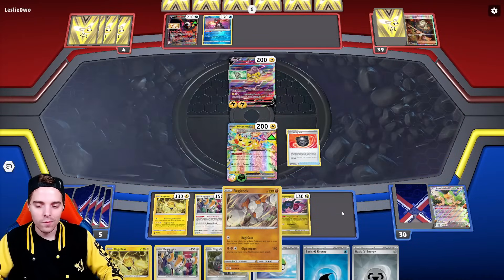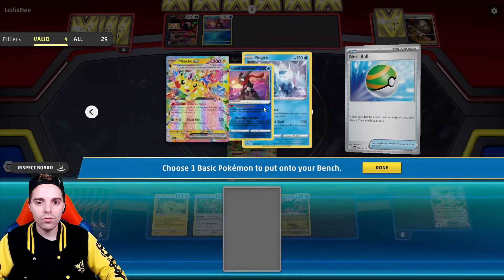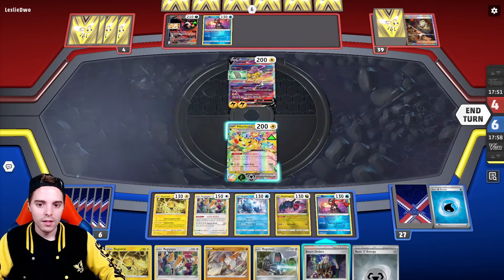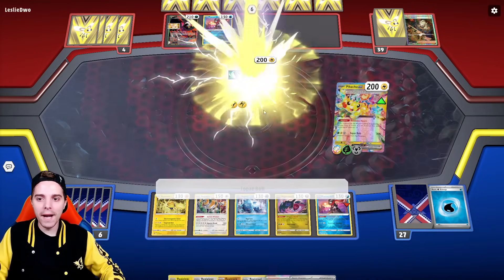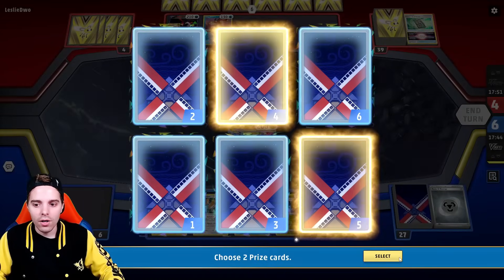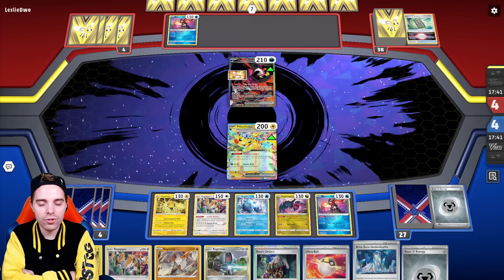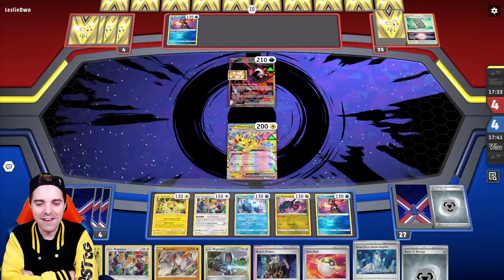We have Hisuian Heavy Ball, Regirock, and Registeel in hand. We actually need Area Zero Under Depth, so we're attaching energy. We use Nuzball to get Radiant Greninja, and all the rest of the Regis are in hand. There's a Boss's Orders as well. We can knock it out — Pikachu does discard all its energies, but that's totally fine since it will tank a hit. We have Greninja power once more. Area Zero Under Depth is here — we can power up Pikachu EX again. Even if they damage us for three prizes, that's still not going to be enough to win. As soon as we slap down Area Zero Under Depth, we slap down all the rest of the Regis.